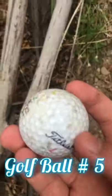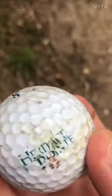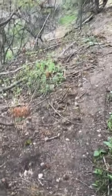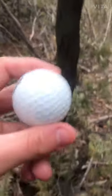Golf ball number five is underneath some stuff — it's a Titleist. It says 'Hara Dance Point' — might be another golf course name. Comment below if you know what that means. Golf ball number six — don't know how I missed that earlier because I literally just walked right here. It's a Titleist, nothing special about it, but that's golf ball number six.